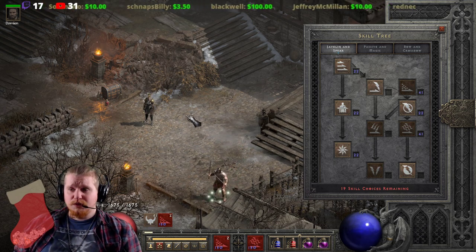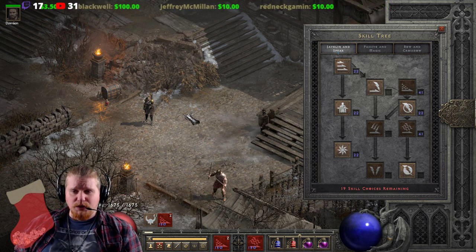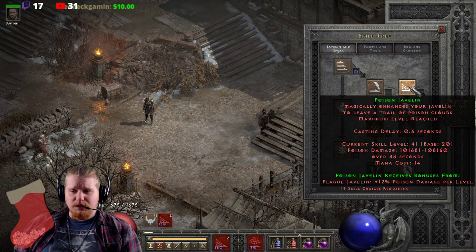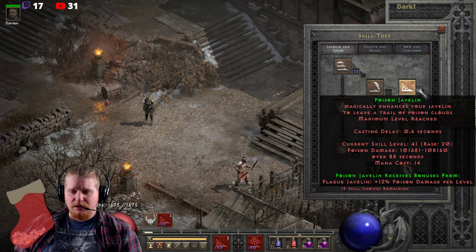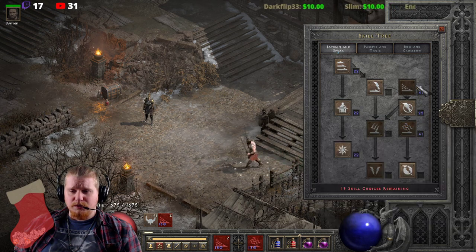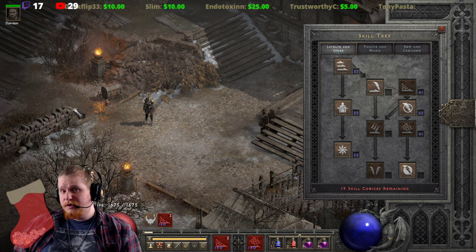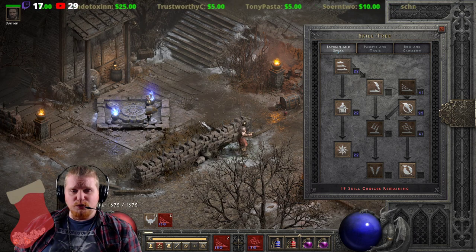Hello guys and gals, and welcome to another episode of Skills and Abilities. Now that we've finished all the bow skills, I'm working on the Javelin skills — so we're going to be doing Lightning Fury soon. But this particular video is going to be on Poison Javelin and Plague Javelin. I feel like we need to combine these two together, because although they are very similar abilities, they are different in many ways. Going over the differences between these abilities is probably the most important thing I can do.